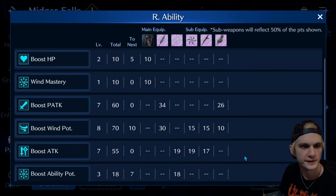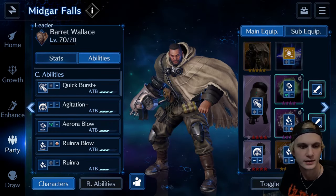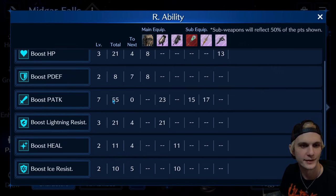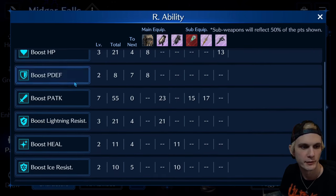Alright, these are our abilities for Sephiroth. Hit 8 for wind potency — that's nice. Capped out attack and physical attack with some ability potency, and the wind mastery. He's a little OP. Physical attack flat at 70, at 55 — that's perfect, that's all I needed. Then he's got some survivability.